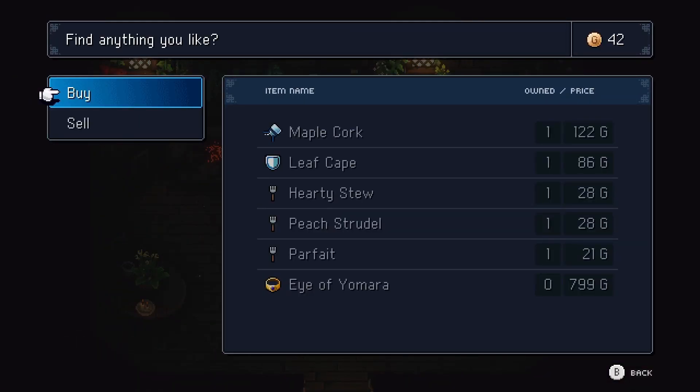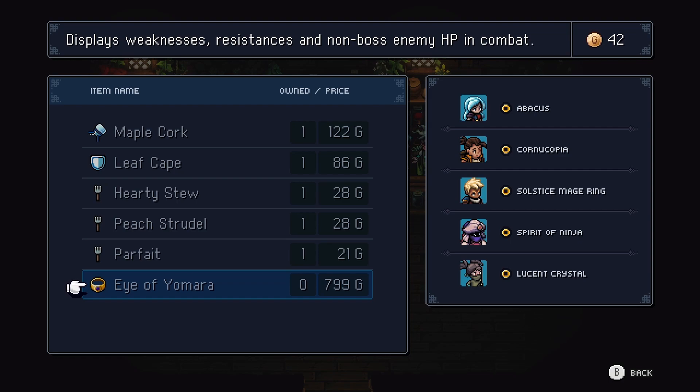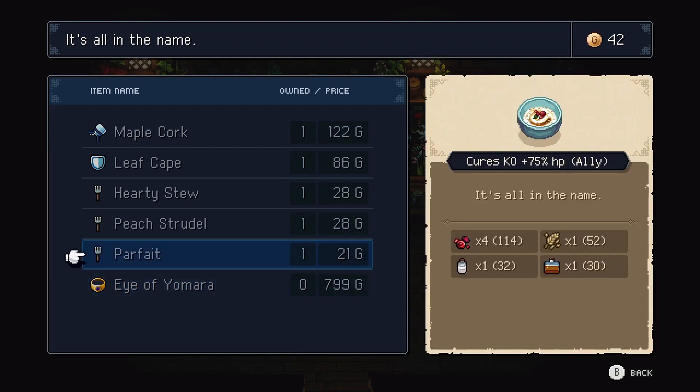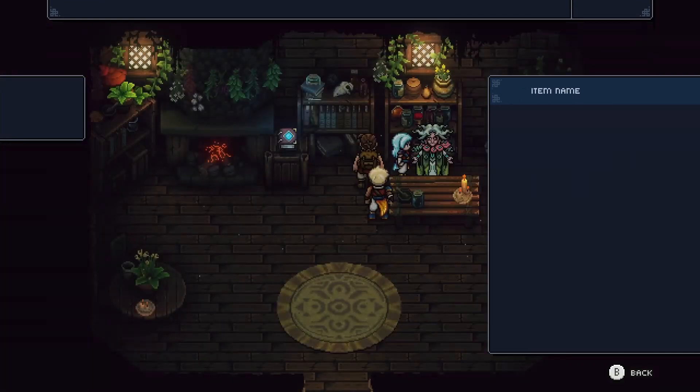She also sells stuff. What does this thing do? Displays weaknesses, resistances, and non-boss enemy HP in combat. Man, that's expensive. But I could see where that would be useful. She also sells these things. Maybe one day.